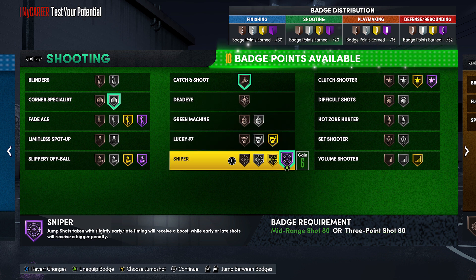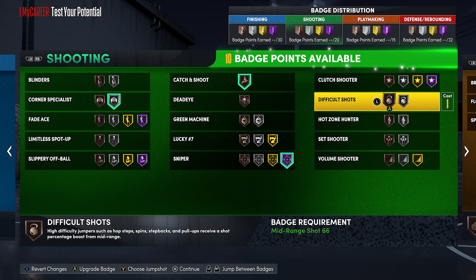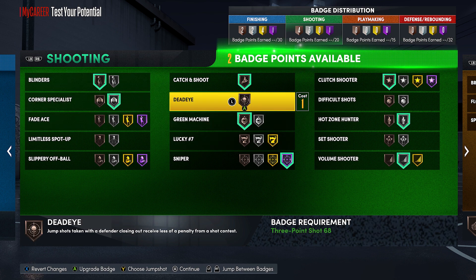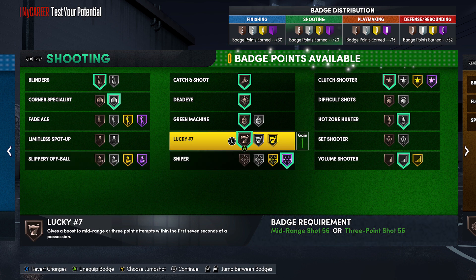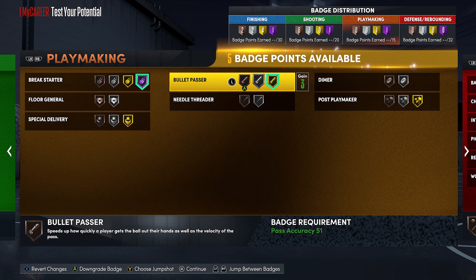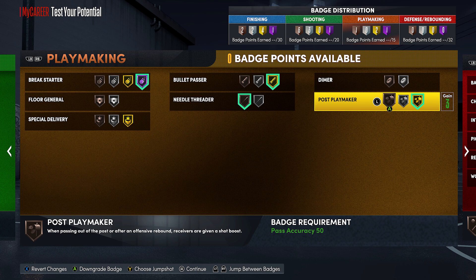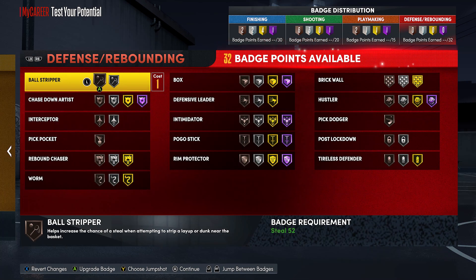When it comes to shooting badges, you have to have sniper on hall of fame. You're going to be spotting up with this build, so corner specialist on silver and catch and shoot. If you're going to be doing some fades, fade's hall of fame is actually a great badge. If you don't feel like doing post fades, put on things like green machine, volume shooter, blinders, and deadeye. Even shooting from the corner, blinders and deadeye come in handy. You can throw on limitless spot-up on silver if you believe in your shooting ability — with a double sharp takeover you can shoot from super deep. Lucky 7 is a great badge for 1s and 2s. With playmaking, gotta have bullet passer and break starter maxed, especially playing 5v5 or 3v3 — you can just get a rebound and launch it down court. After that, things like needle threader, dimer, floor general, special delivery, and post playmaker are good. Post playmaker is great if you like the ball in your hands; if you get an offensive rebound and throw it back out to your teammates, they get a boost.